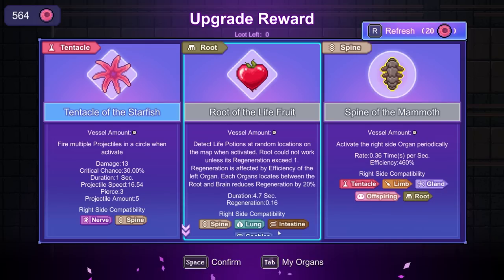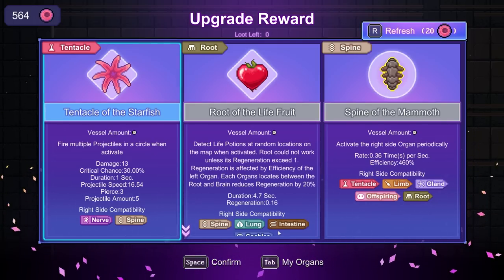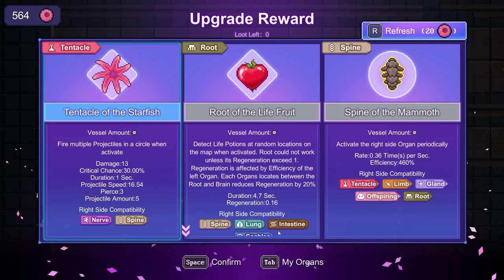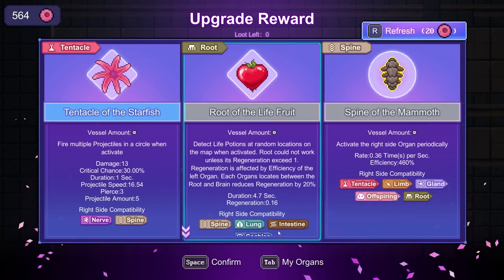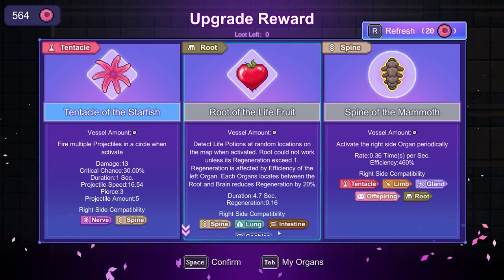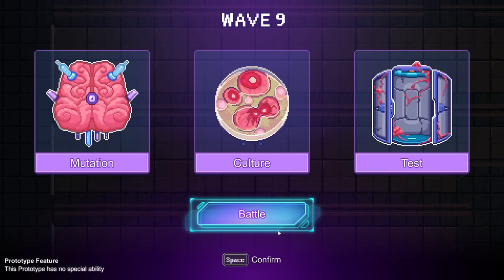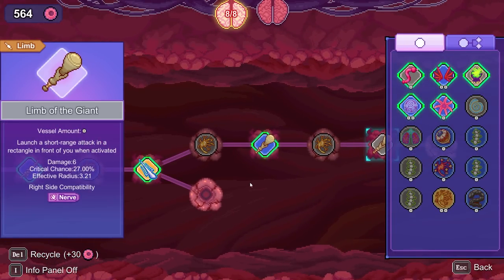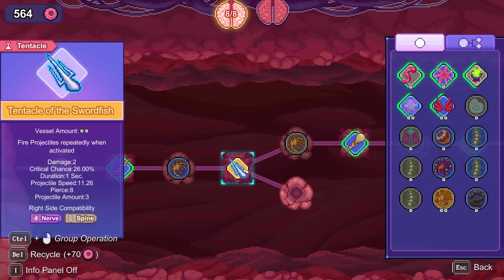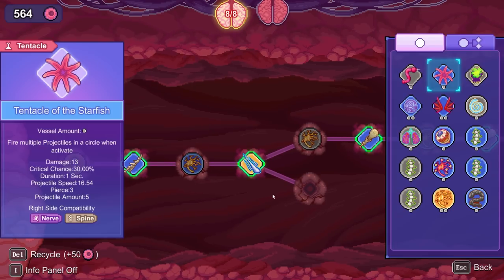And a really good Nerve of the Boxer. Fire multiple projectiles in a circle when activated. This is useless — Root doesn't work unless its regeneration exceeds one, but its base regeneration is 0.16. So let's go for the Tentacle of the Starfish. Back to mutation — we've got big bonks. Do I actually want to swap the Tentacle of the Swordfish out for the Starfish? The Starfish has a projectile count of five, but a pierce of three. So no.